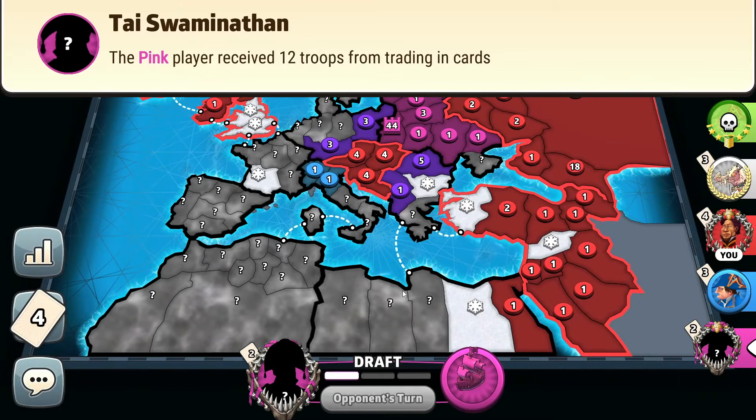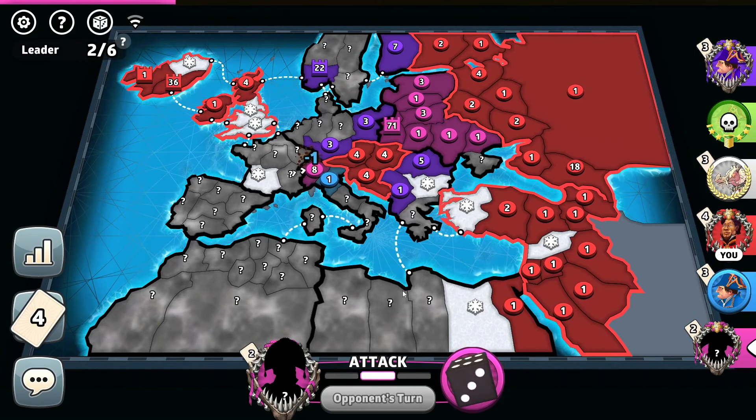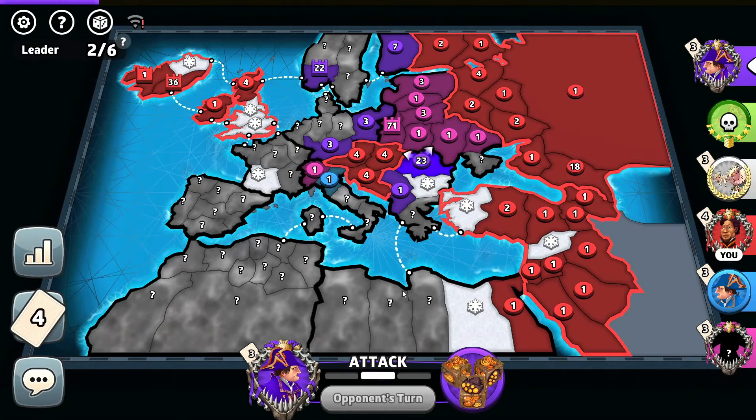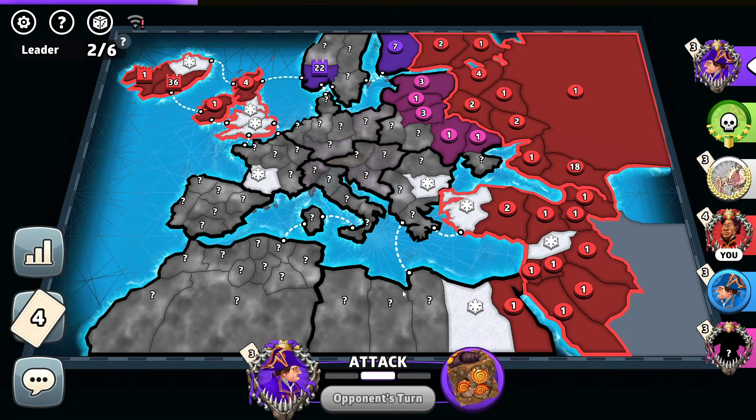18 troops by pink, trade zone of world troops set. 71-troop capital. Does he have an easy territory to capture? Attacks Italy. 18 troops by purple — adds more troops right there. Attacks me at the Nara Cops. Wipes me out.